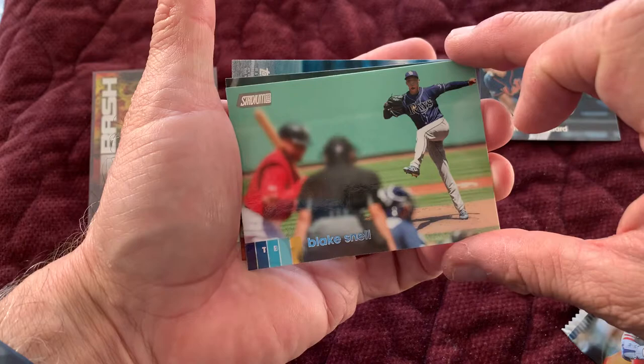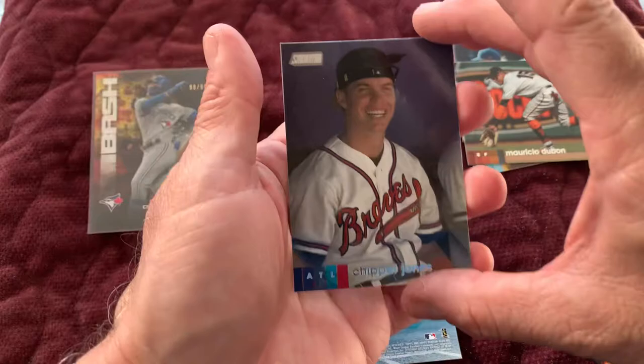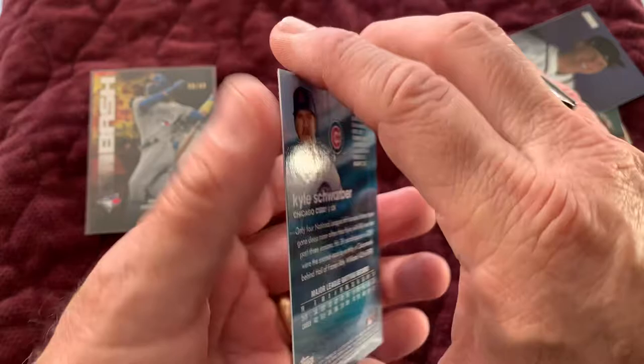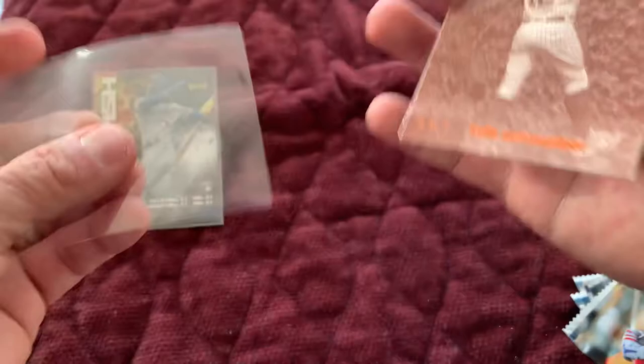Next one — Noah Syndergaard. Blake Snell — he had a pretty good World Series, actually. Mauricio Dubon — it's upside down, means it's some sort of insert. Chipper Jones — loved watching Chipper Jones. Kyle Schwarber — that's really nice. It's one of these orange cards — not numbered, but I think these are all, like, a sepia or black and white photography style. It'll come to me. That's a nice card. I'm going to have to put that one in a sleeve.